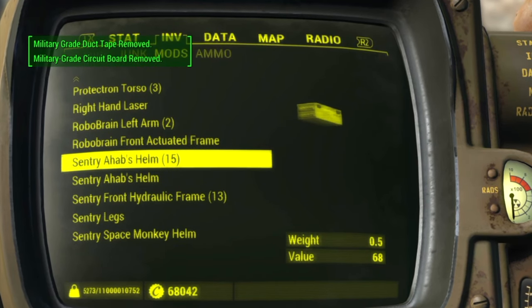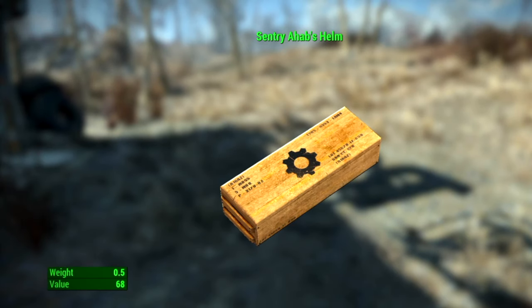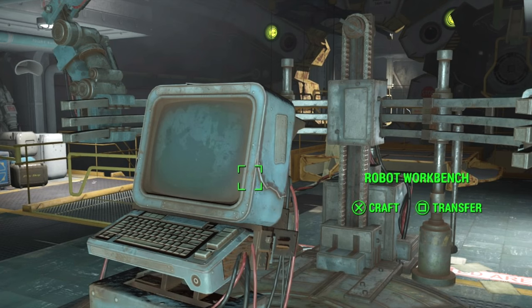Sell those for some easy caps. All you need is Sentry Ahab's head, a robot workbench, and level 30, and you're set. Like, subscribe, enjoy — I'll see you next time.